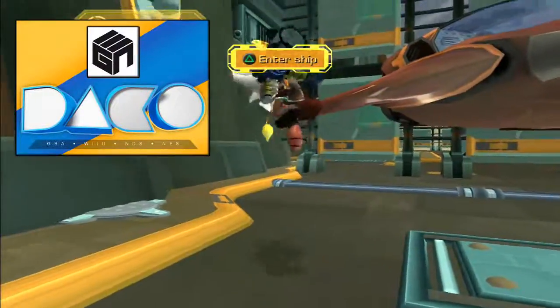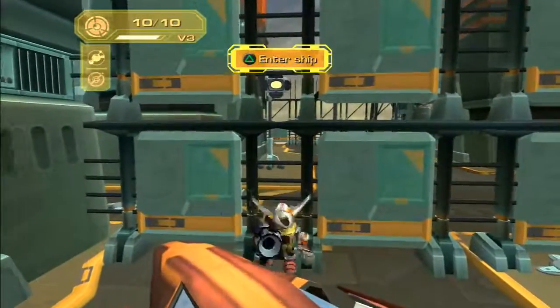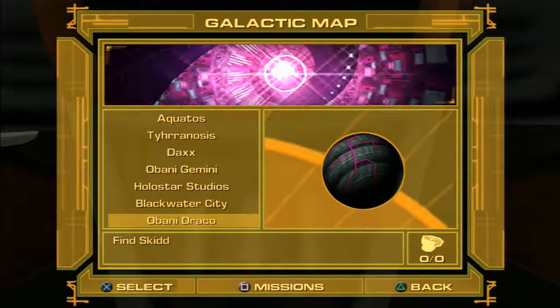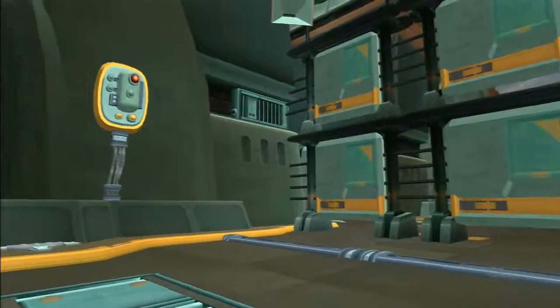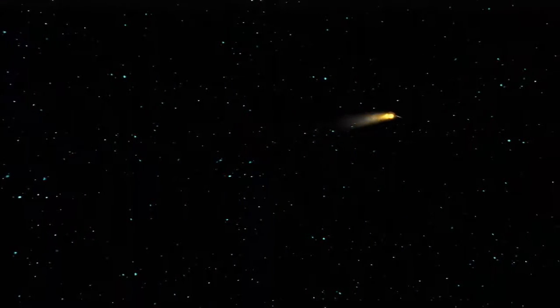Hey YouTube, it's Evgen here. Welcome back to another episode of Ratchet & Clank 3: Up Your Arsenal. So we went back through, did the Annihilation Nation, got a lot of the Titanium Balls we missed, and now we're heading to the Obani Moons - Obani Draco. If you remember, Skid has been captured, and we need to go and save him. Good old Skid McMarx.